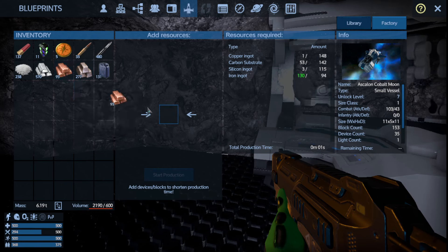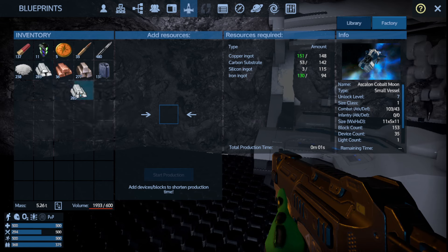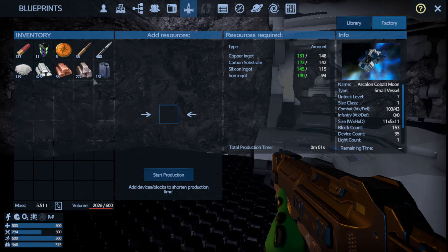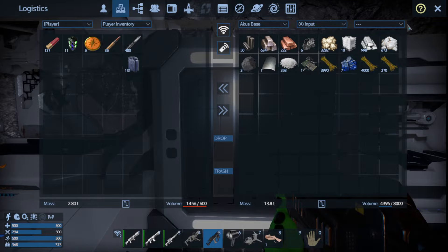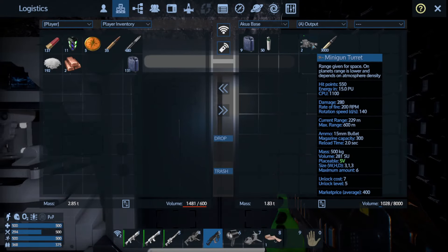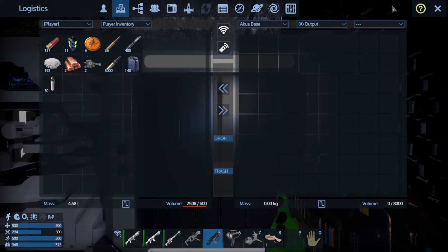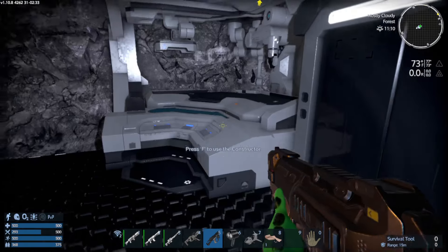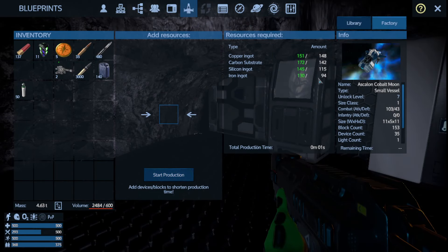Got our iron in there, copper, silicon — good there — and carbon substrate. Just for the sake of inventory space we're going to put these back, we don't need them right now. I made some minigun turrets — I'll show you why. Also grabbing O2 bottles. Press Tab, go back to the factory, do Start Production because we have enough resources.